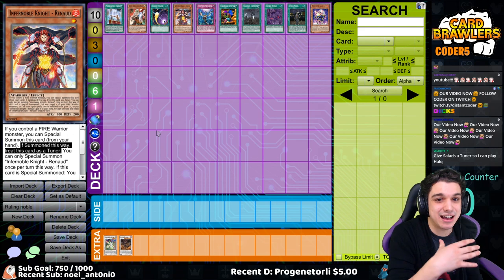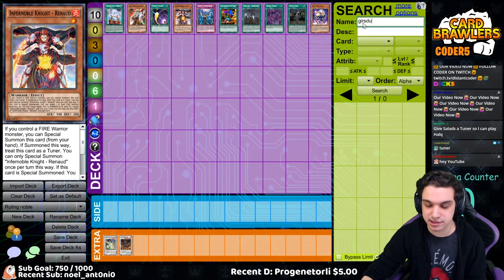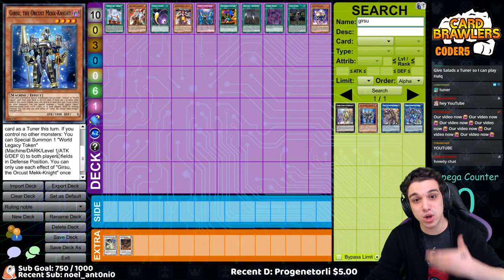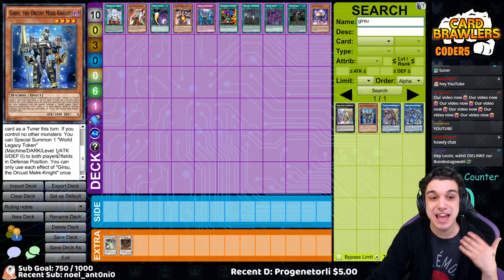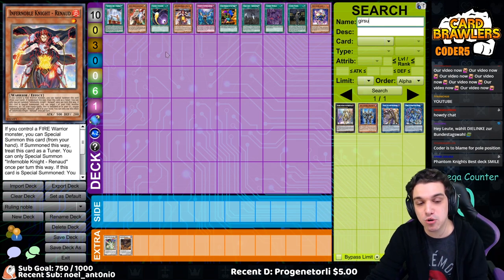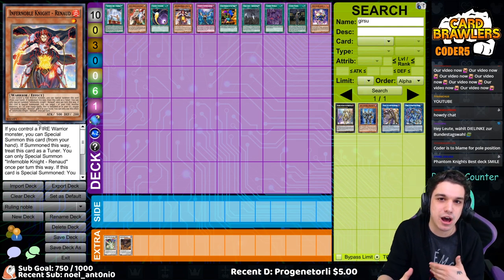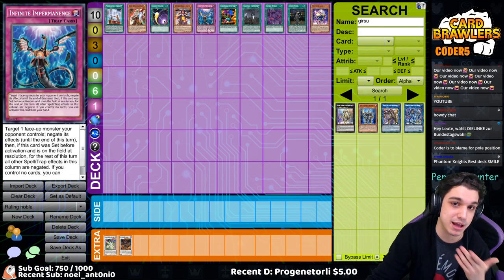As opposed to a card like Gearsu the Aurochs Mech Knight — I'll pull it up for you guys here — Gearsu is only treated as a tuner after having used its on-field effect. If that effect was used and you successfully summon the tokens to both fields and it treats itself as a tuner, if it gets Impermanence at that point, it will lose its tuner status. This is because Gearsu's tuner status comes from an activated effect applied on the field, as opposed to Renault being given tuner status if summoned a specific way. Because of the difference in how it gains tuner status, Renault will not lose it if met by Infinite Impermanence.